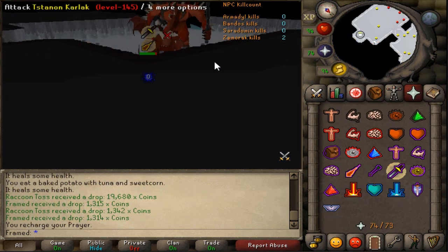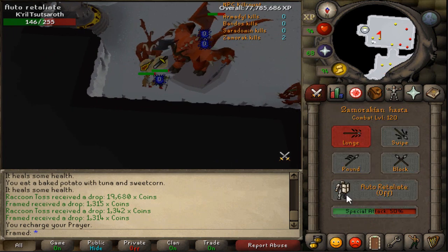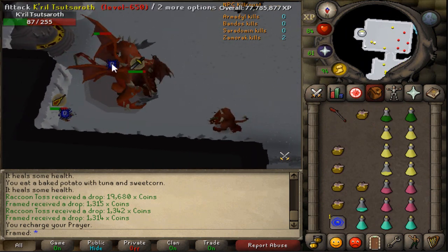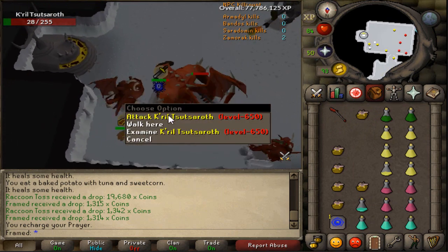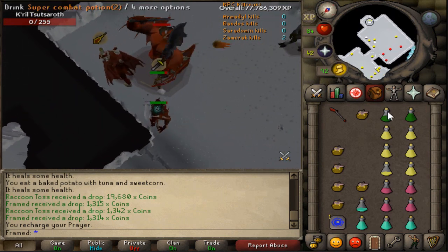When killing the boss, the tank should be praying melee the whole time. The method to killing this boss as a tank is to hit the boss once, then step underneath it until you are ready to do your next hit. This will save you on food and prayer points and make your trip last a little bit longer. As the attacker, all you need to do is pray mage and attack the boss. Your job should be relatively easy.